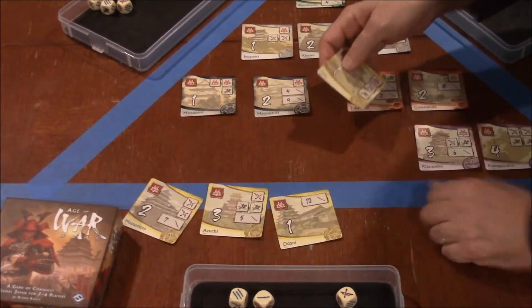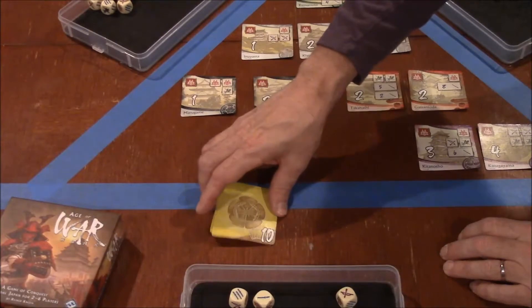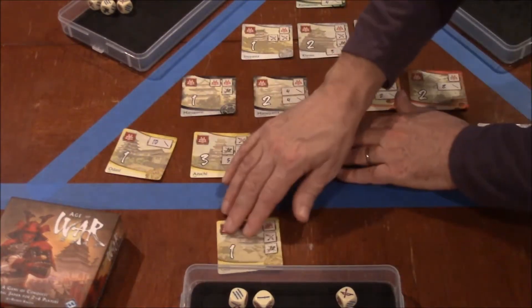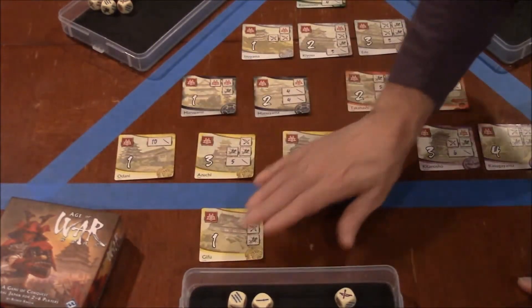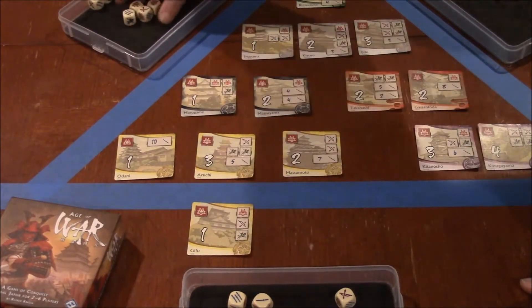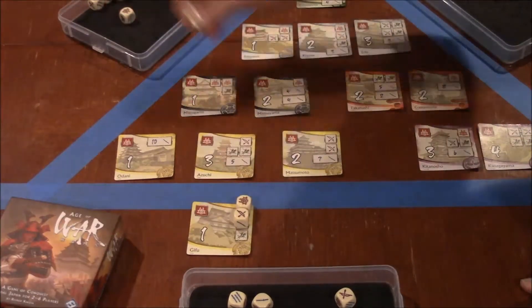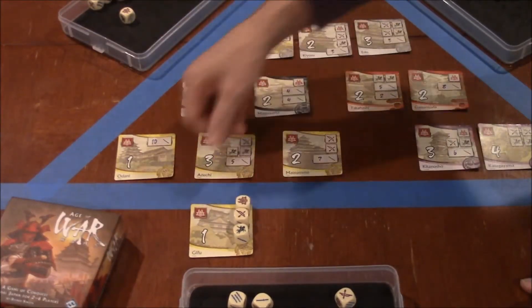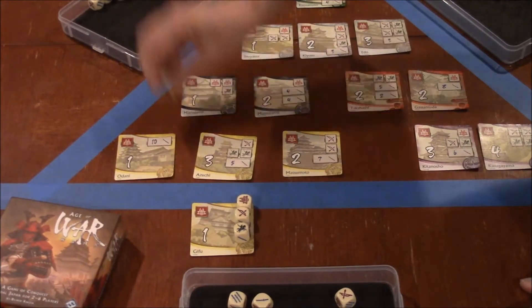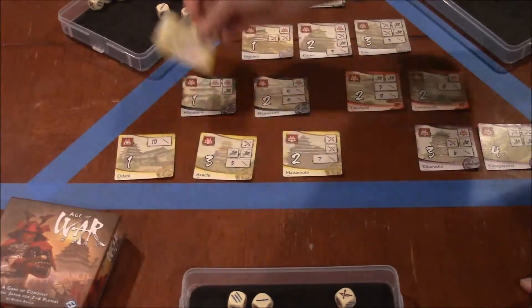If you've only claimed a few castles of a color, it's only temporary — somebody else can possibly steal the castle from you. To steal it, they roll their dice and put one on each of the symbols, but they will also have to roll an extra general. If they roll that extra general, they can take the castle from you and put it on their side of the table.